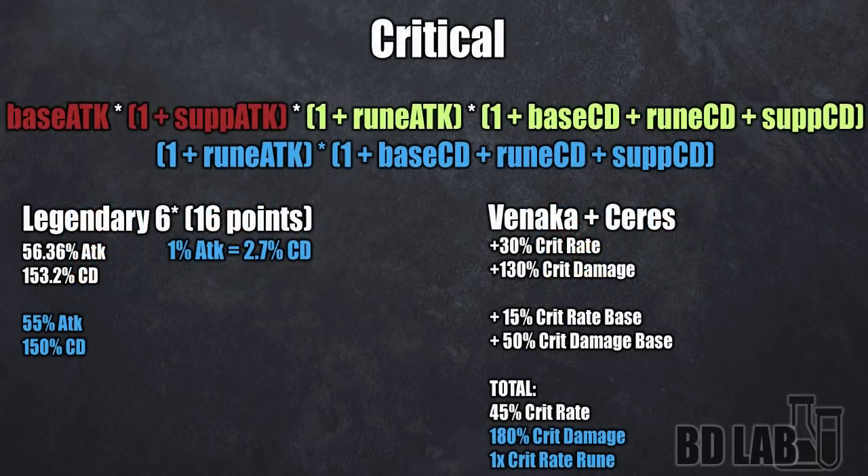So assuming you kept crit rate — and you should with a critical unit — this is how a simplified damage formula would look like. Since your base attack and attack modifiers from supports are directly influenced by runes, we can get rid of those for the calculations. And just like that, we end up with the formula in blue. As you can see, crit damage is additive with a lot of different things, and that is why the calculations are heavily influenced by your support units.